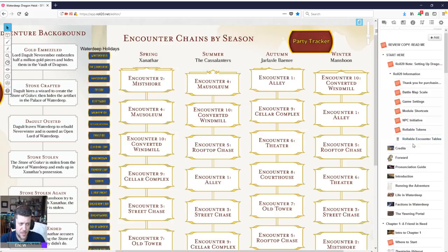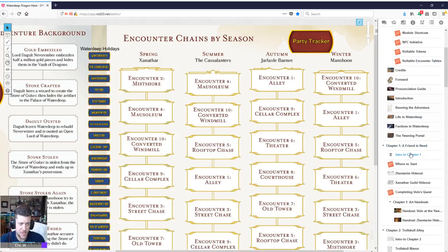Chapter one is a nice introduction. Volo — from Volo's Guide to Monsters, also briefly seen in Tomb of Annihilation as a random encounter in Port Nyanzaru — gives the players an opening quest. They're level one, all meeting at the Yawning Portal, which is the famous tavern next to the Undermountain Dungeon.